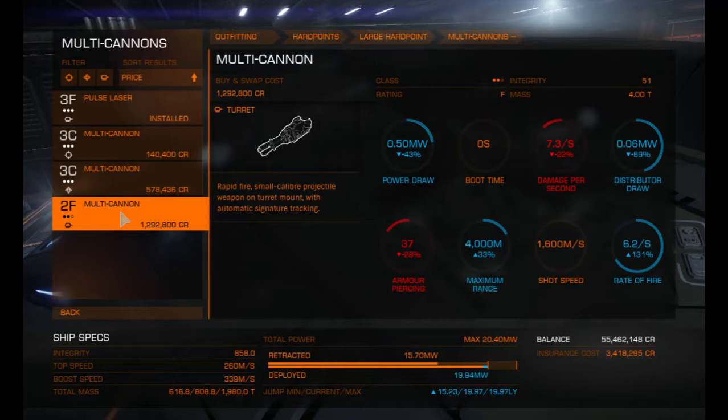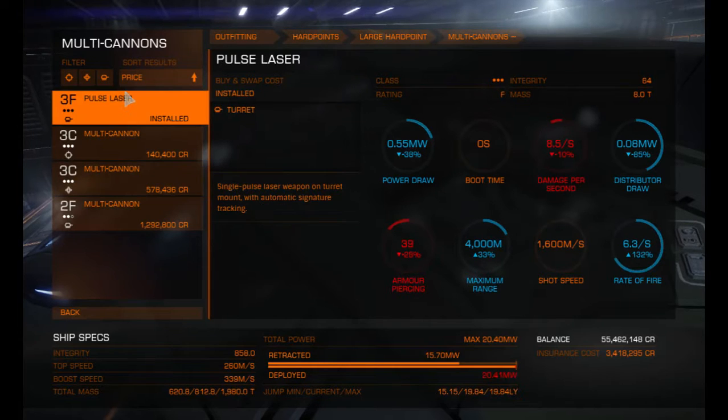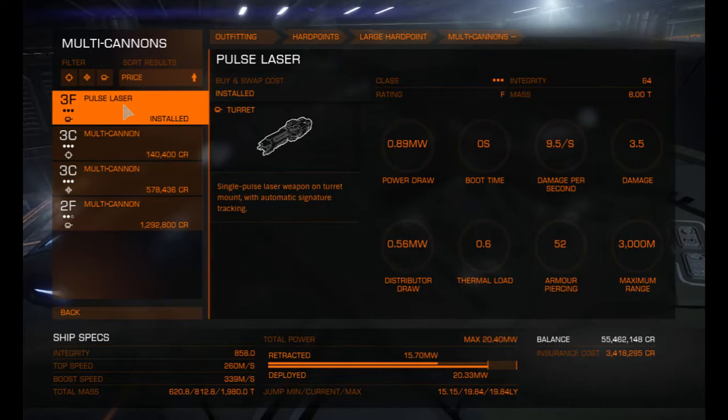Looking at the 2F cannons, we've got a maximum range of 4,000 metres. Rate of fire is up, distributor draw is up, power draw is up, boot time is nothing, damage per second is down, armour piercing is down, and shot speed is normal. Comparing that to the pulse laser which shows damage per second at 9.5, I'm kind of wary about switching to mortar cannons because they're not quite as good.